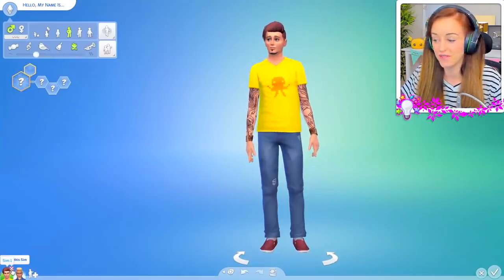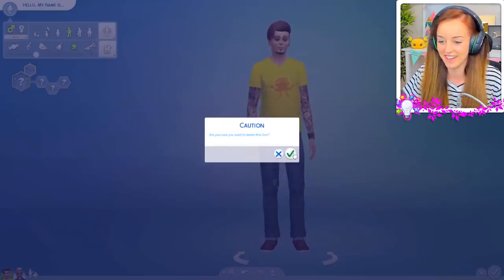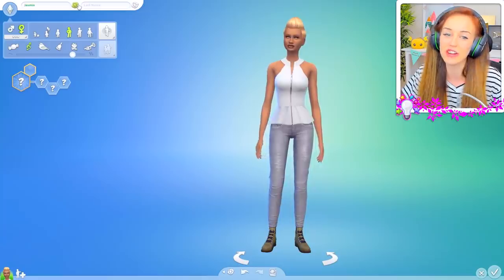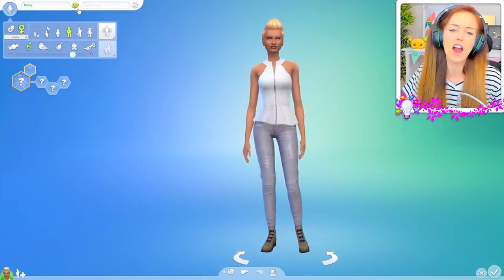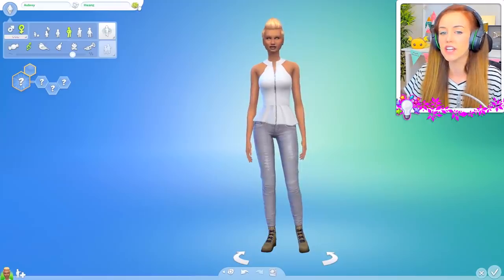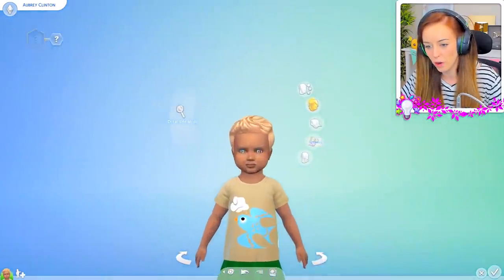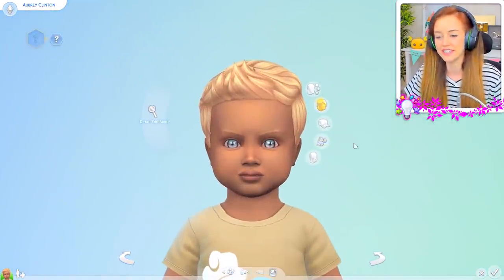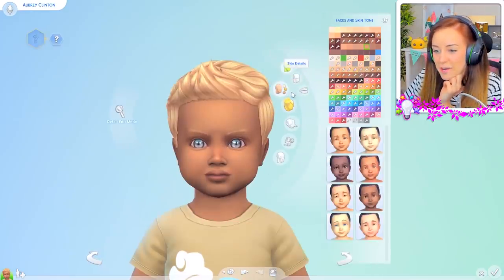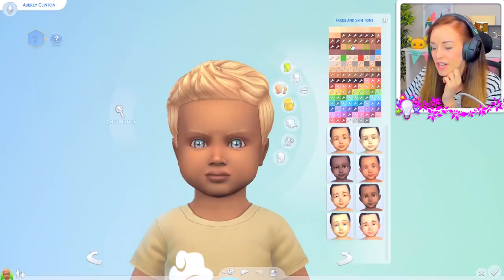Let's get rid of this monstrosity and I'm going to do a girl first, just because I kind of like doing girly-whirlies. She is going to be called Aubrey — Aubrey Clinton. She is Hillary Clinton's child, did you not know. Let's pop her into toddler form. Oh wow, this is a bit of an angry toddler we're starting with right here. Let's have a look at what kind of starting base we want for this little Sim.